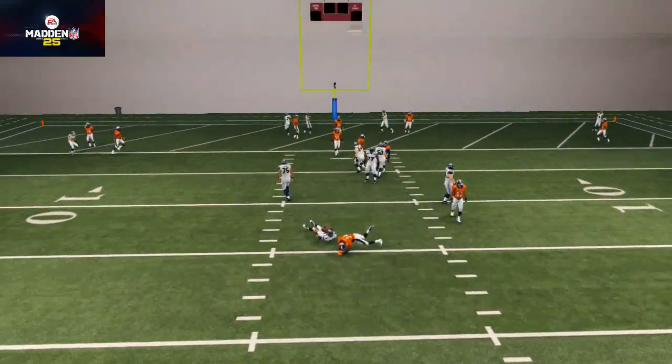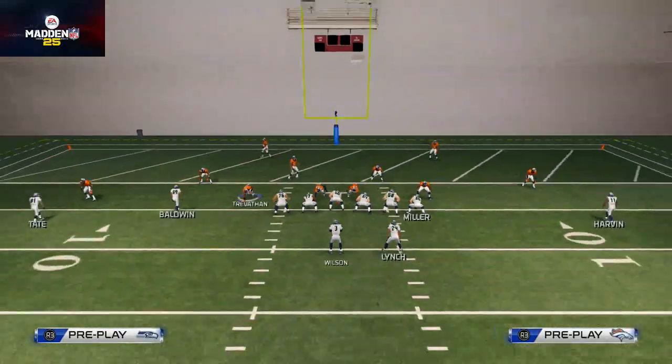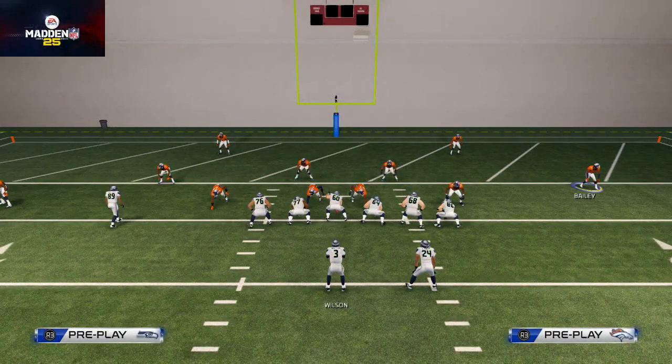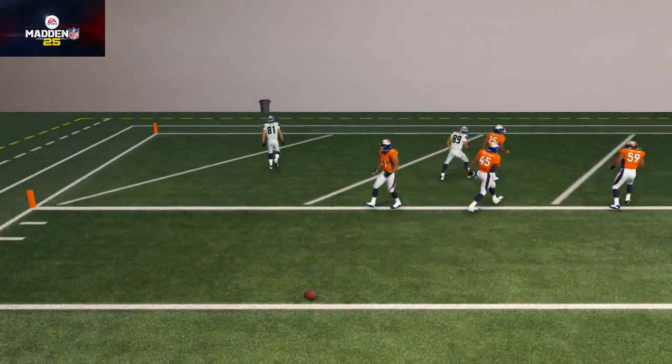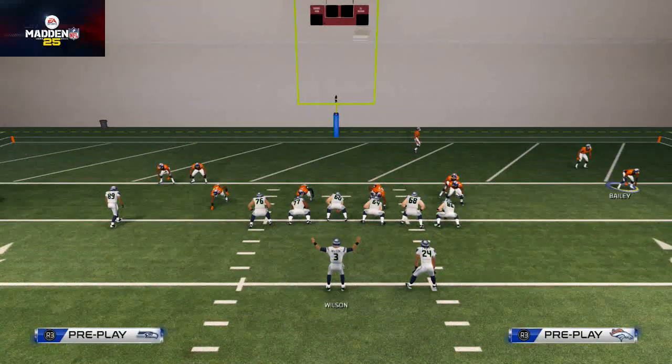What's interesting to note about this play is how well it does against the quick pass. We're just going to try to throw a simple flat route. We see the pressure coming in hot, and we see we've got the flat defended.